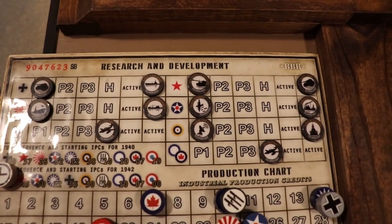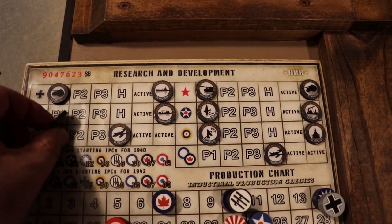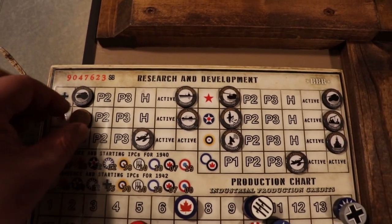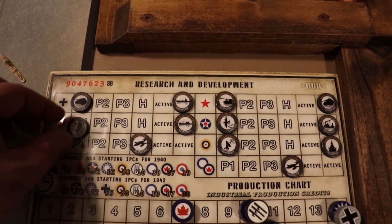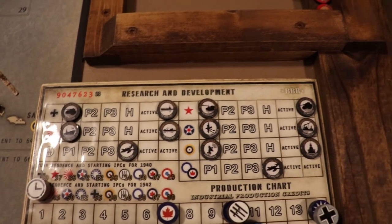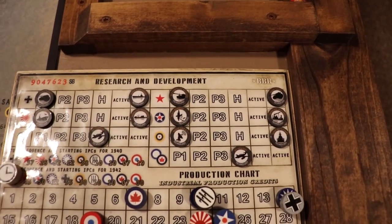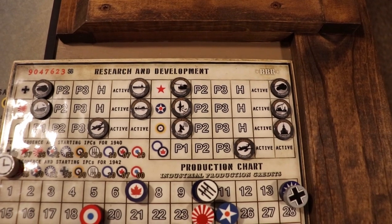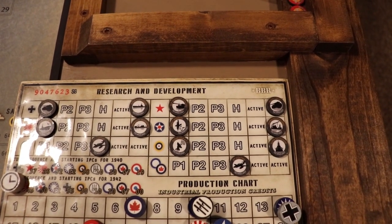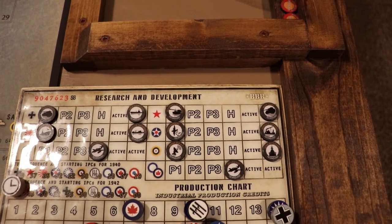Up at the top you can see all the research. Normally when you're playing against other people, you'd turn those over and they'd be hidden from the enemy team. But I am the enemy team, so it doesn't matter. We're going to use all the research so you can see how all of it works — typically you'd only see five in a game, so you wouldn't see the full complement of BBR research.